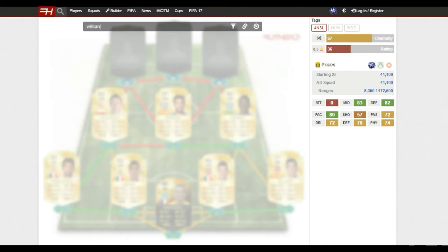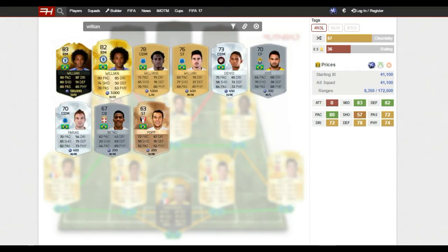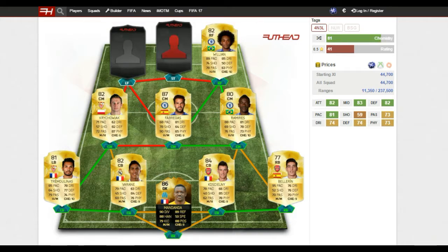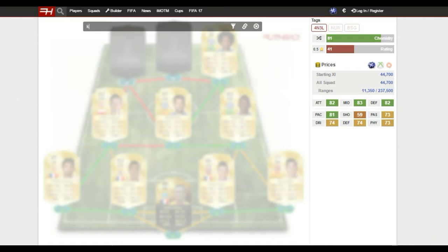To link up and get perfect links with Fabregas and Ramirez I've gone with Willian - a really solid and fast player with 89 pace and 85 dribbling. He's also got really good shooting and passing stats. He's very overpowered on that right-hand side and will get you loads of goals.